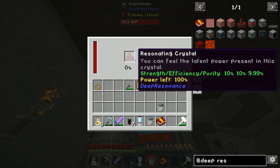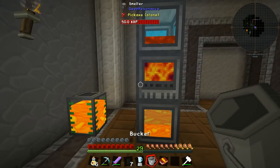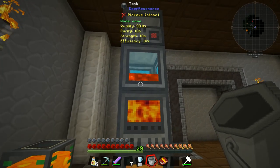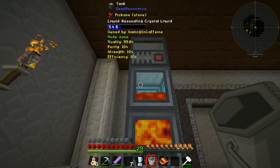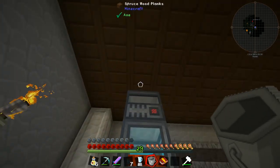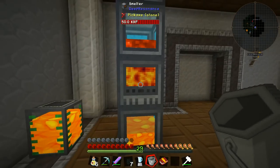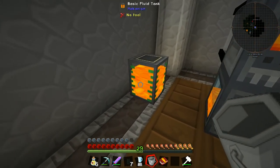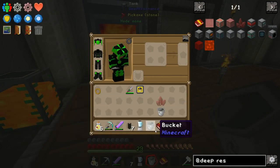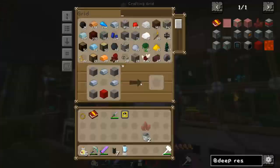It takes about 32 resonating ore to make one crystal. We should be able to make a second one using all of the liquid we have in here, as long as we can keep the bottom tank sufficiently full of lava. We got ourselves a new crystal, and that's great progress.